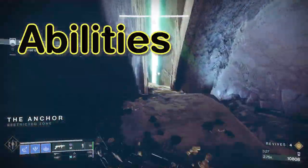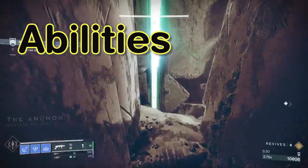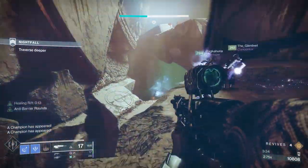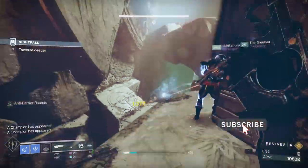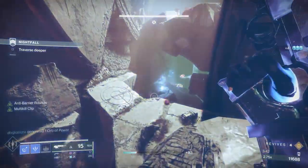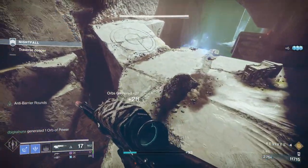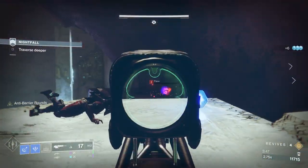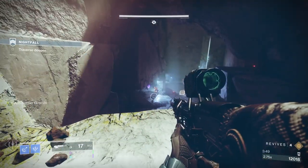Use your abilities. If you're a Warlock, make sure you have your rifts ready and try to get builds that spawn those over a period of time. If you're a Hunter, make sure you can go invisible. If you're a Titan, make sure you know where you can place your barrier to help protect you. In stressful situations people forget some of the basics, and those things can help you when you need to recover or revive a fireteam member.